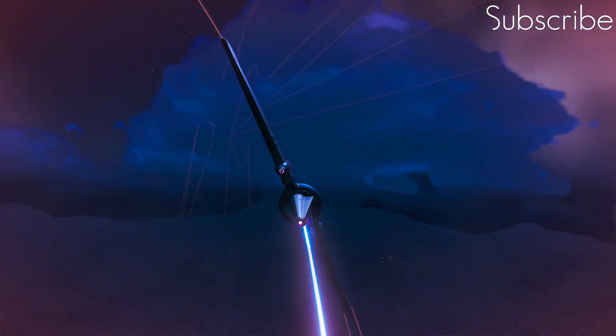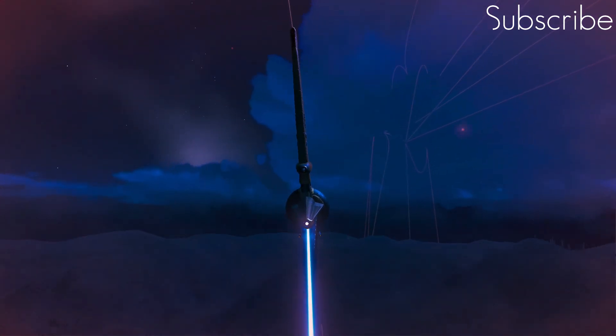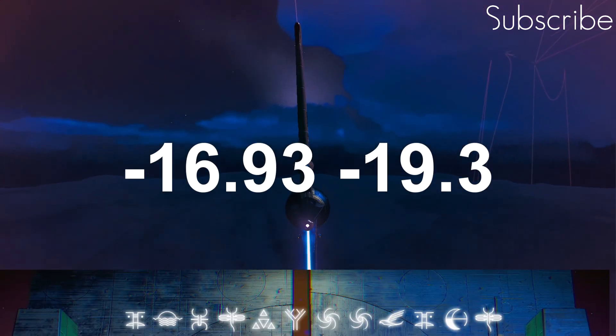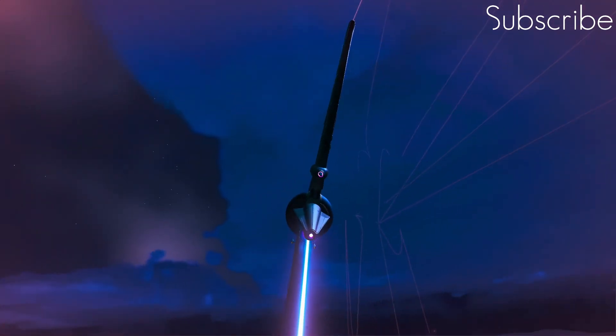This is completely free, guys. Stick in the portal coordinates — I'll stick them on the screen yet again. Head to the location on the screen as well, and this ship is yours. Let's have a good look around this ship — this looks amazing.